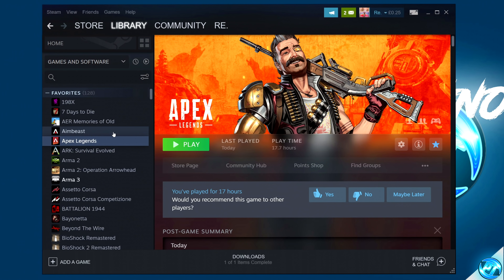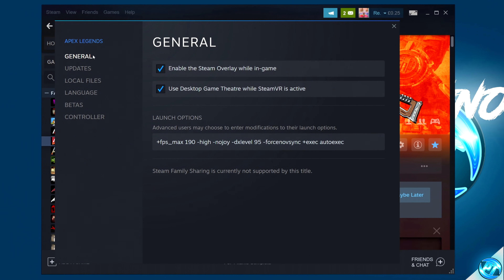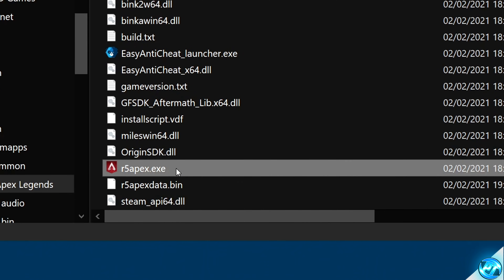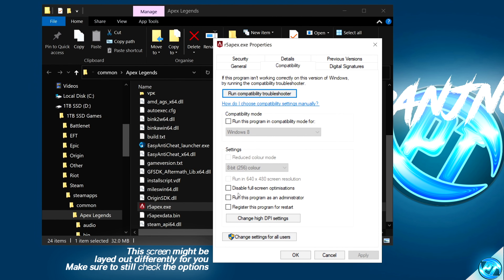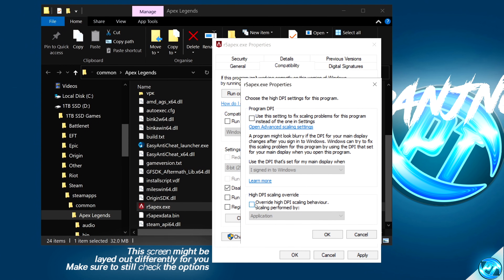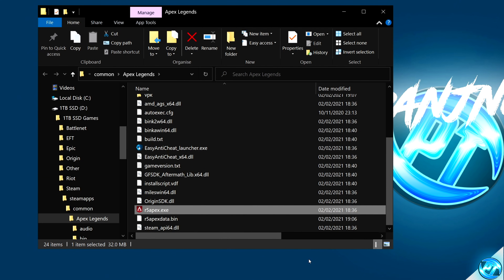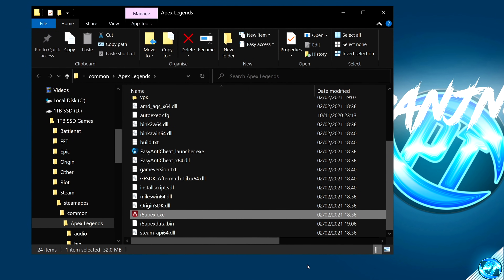Once that step is completed, go back to Apex in Steam, right-click, navigate to Properties, then to the Local Files tab and select Browse. Scroll down to R5Apex.exe, right-click, select Properties. Under the Compatibility tab, navigate to Disable Fullscreen Optimizations, check High DPI Settings, then go to High DPI Scaling Override, check this option, press OK, Apply, and OK. This applies basic optimizations, stopping Windows from using the default profile which can reduce FPS and increase input latency.